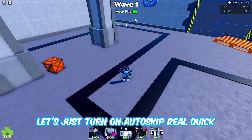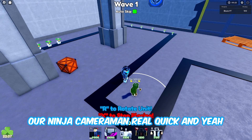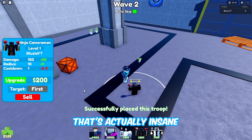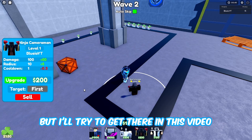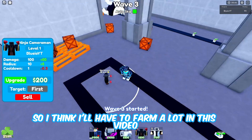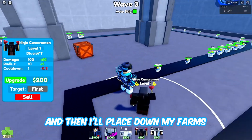I'll turn on auto skip and here's wave one. We just need to place down our ninja cameraman. I only have 100 coins and we need 3000 coins to place down the new unit - that's actually insane. It will take a very long time but I'll try to get there. I'll upgrade this one first and then place down my farms.